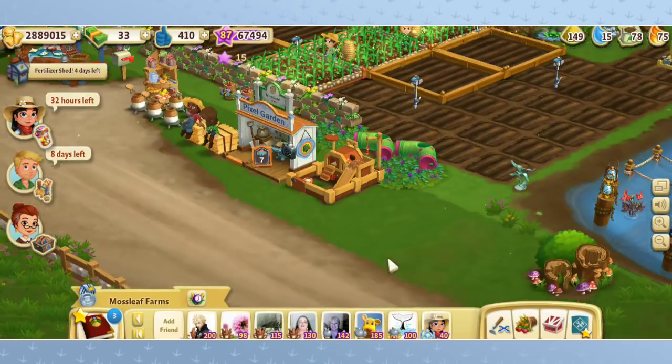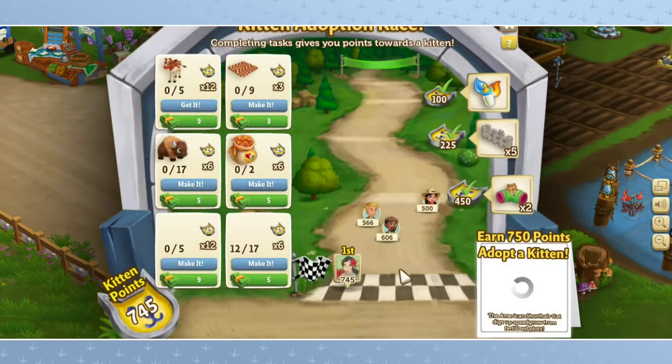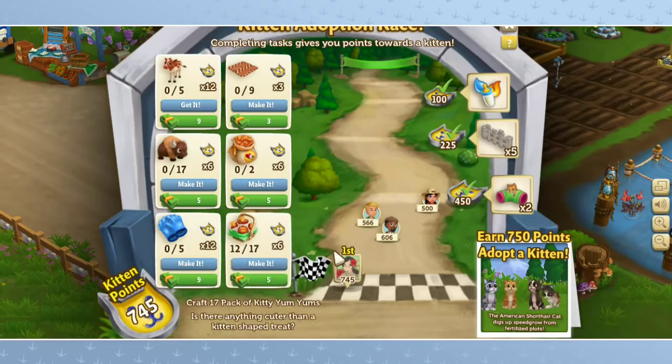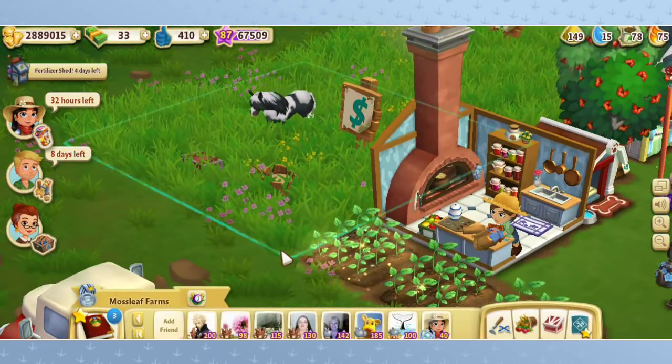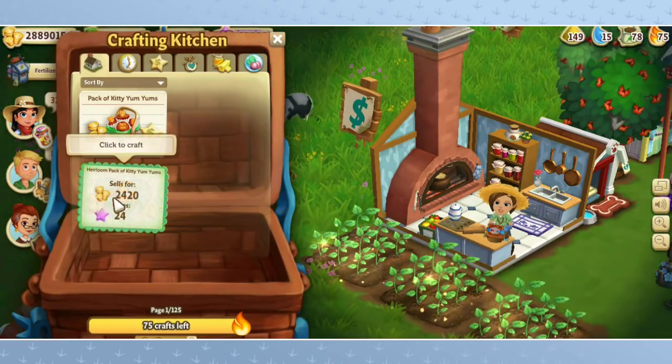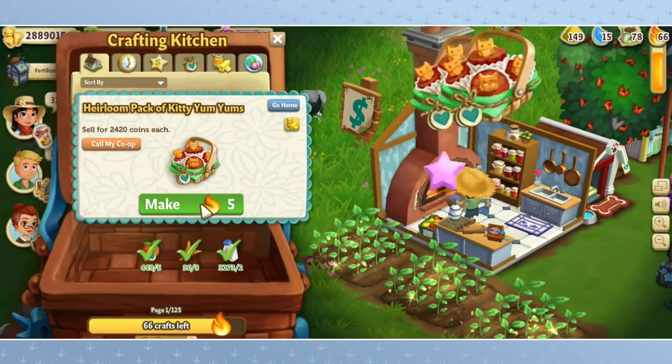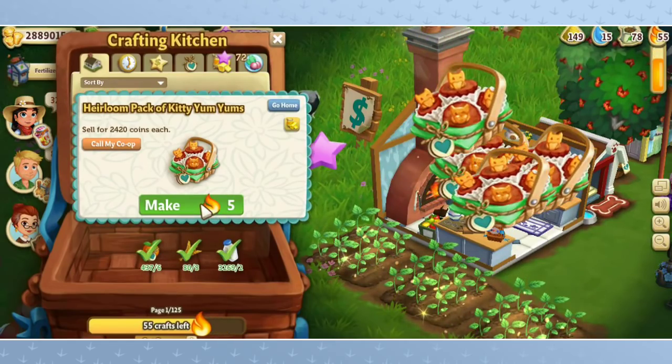After so many things — after we adopt the kitten, we're going to have to sell all of the extra stuff we made during the kitten adoption race, and we will actually earn money towards our next expansion. So five more packs of kitten yum-yums to make, and then that should have us set. Heirloom pack of kitten yum-yums: one, two, three, four, and five.